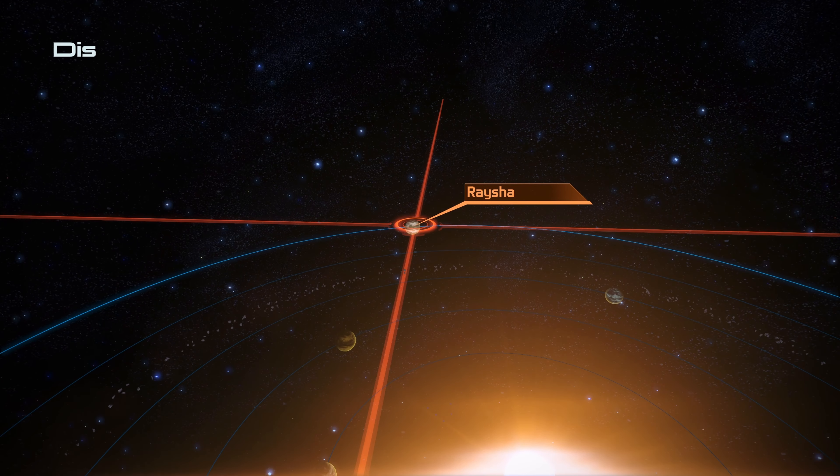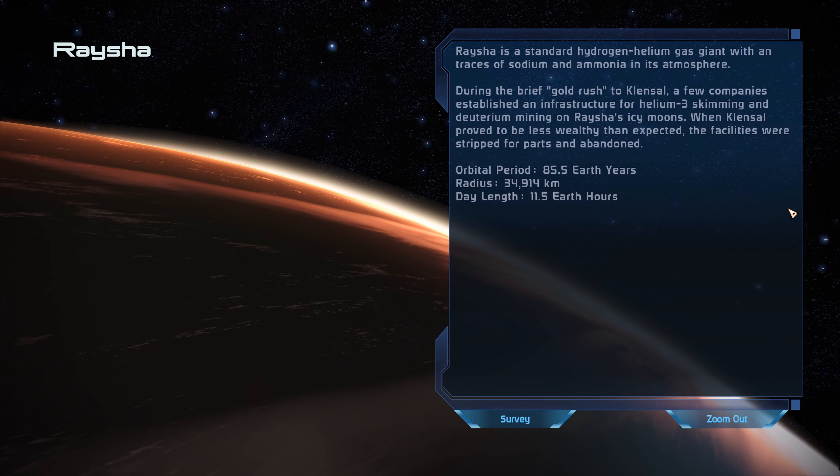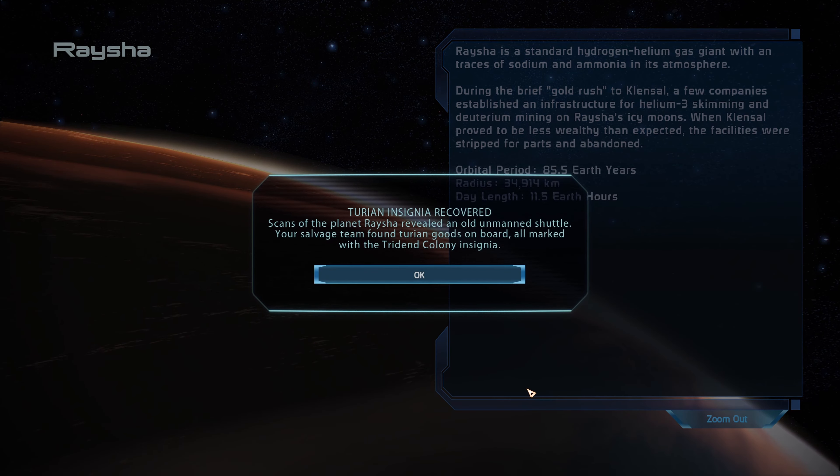A few more planets to check out. Ratio is a standard hydrogen-helium gas giant with traces of sodium and ammonia. During the brief gold rush to Clensoll, a few companies established infrastructure for helium-3 skimming and deuterium mining on Ratio's icy moons - when Clensoll proved less wealthy than expected, the facilities were stripped for parts and abandoned. Scans revealed an old unmanned shuttle; the salvage team found Turian goods on board all marked with the Trident Colony insignia.